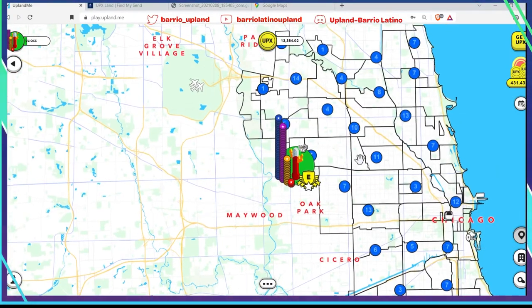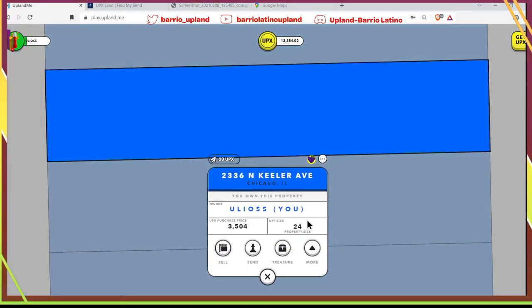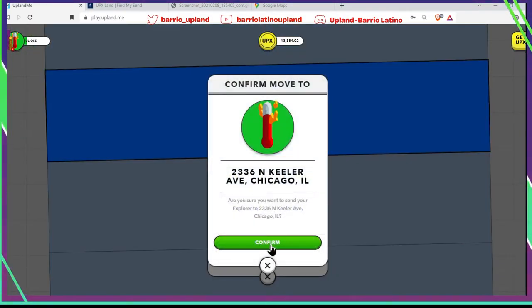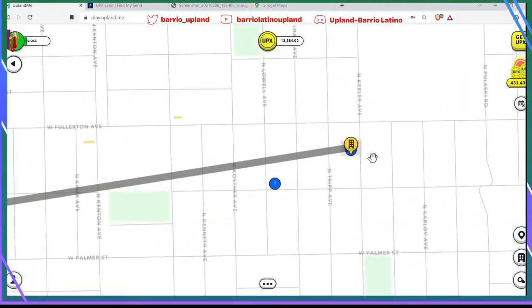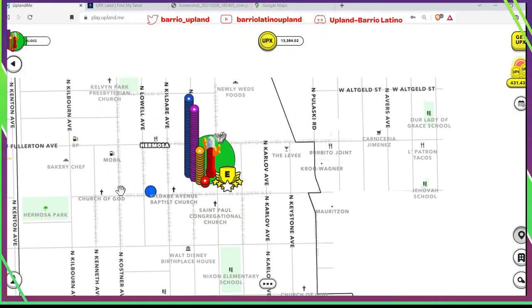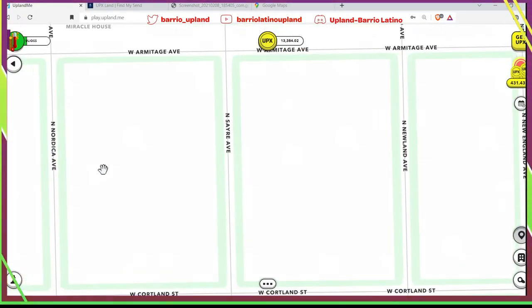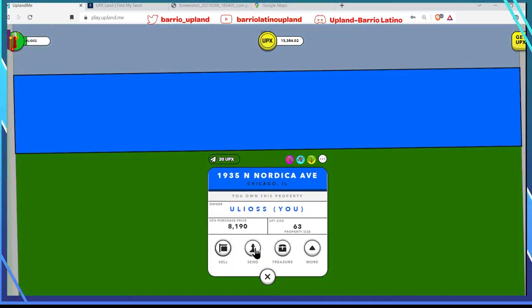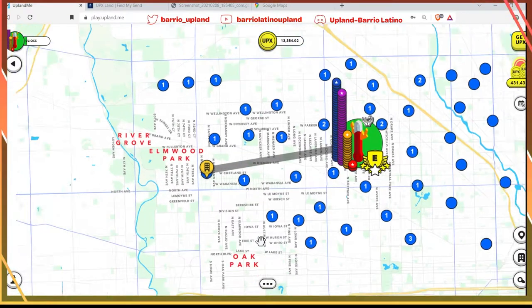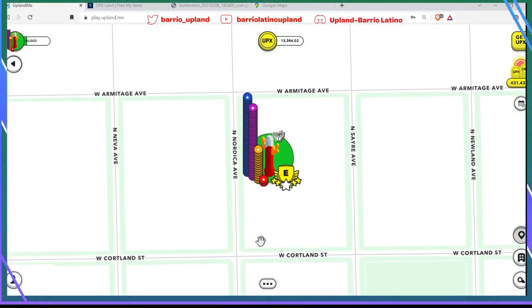Creo que lo mandé a la propiedad de Hermosa. A lo mejor la primera vez lo mandé de otra propiedad más lejana, pero vamos a ver otra vez. Nos regresamos. 1, 2, 3, 4. ¡Boom! 3 segundos, familia. Para confirmar si es cierto o no, seleccionamos aquí otra vez y no vamos a seleccionar el peón que está abajo a mano izquierda. Solo este. Confirmamos. 1, 2, 3, 4, 5, 6, 7.